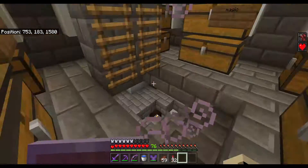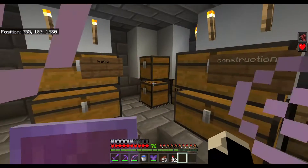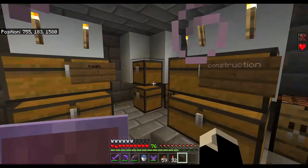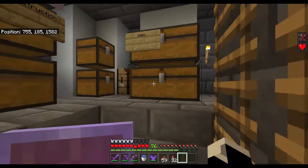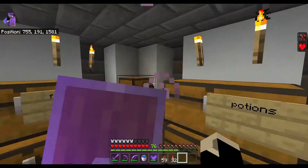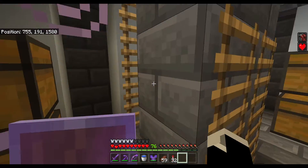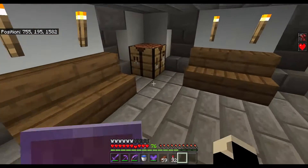Then you go up this staircase to my storage. I've got three levels of storage. I've got like raw items, magic — which is like books and stuff — construction, combat, miscellaneous. I've got farming, redstone, potions, and some corner sets. Honestly it's a decent storage system.